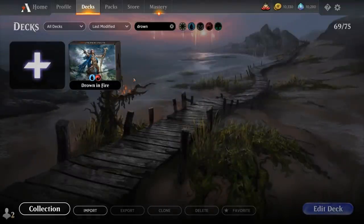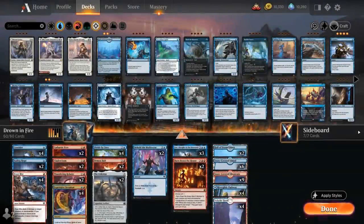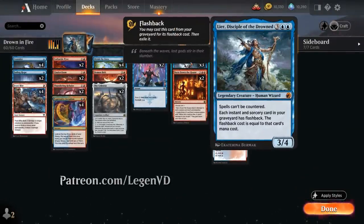Hello and welcome to another Standard Games video. Today we're taking a look at a Blue-Red control deck featuring three copies of Lear, Disciple of the Drowned — as voted on by my supporters on Patreon. This is the build-around card in the deck: a 5-mana 3/4 legendary human wizard saying spells cannot be countered, which applies to both players.